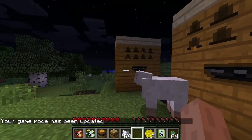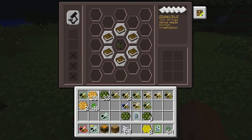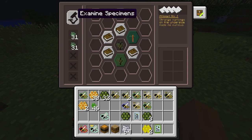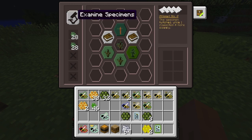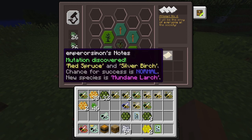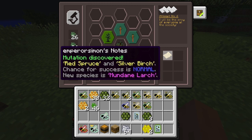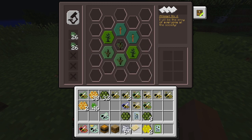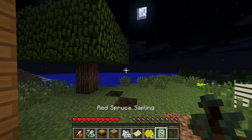That spruce sapling is actually still in the escritoire. But again you do need to use the correct pollen in the escritoire. So we'll just get this very large tree - the sequoia. You can see red spruce and silver birch is going to make mundane larch - that's again an early tree. I'm not sure if it shows up anywhere yet.